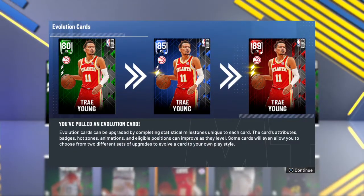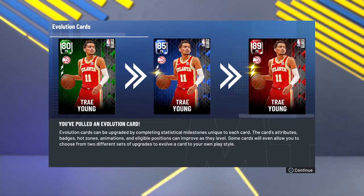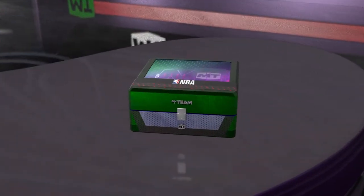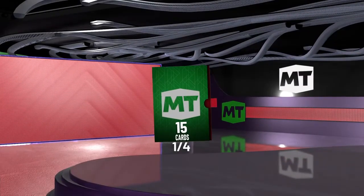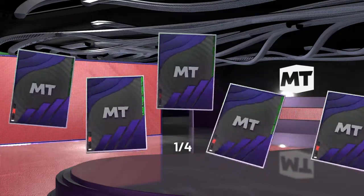As you can see here, Trae Young — you can evolve him fully and he becomes Ruby, which is fantastic. So let's see what we get.